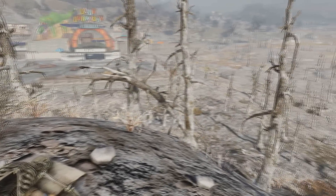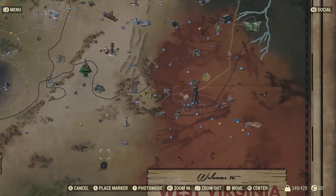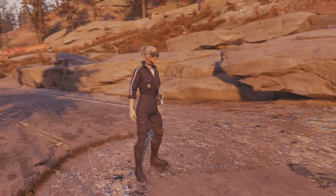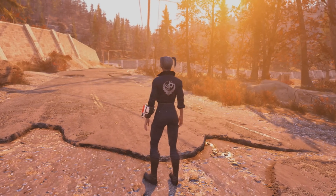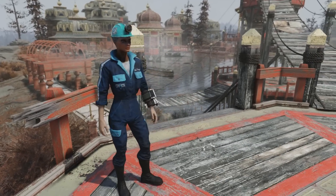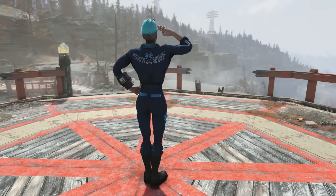Next up for the Savage Divide regional outfits that can drop: the Brotherhood of Steel jumpsuit, which has a nice touch of the Brotherhood of Steel logo on the front pocket and a larger logo on the back. Next we have the white powdered jumpsuit — I'm digging the color scheme, it stands out from your typical outfits in Fallout 76, it's pretty unique.